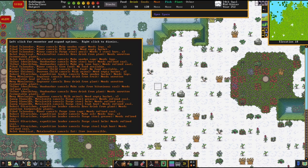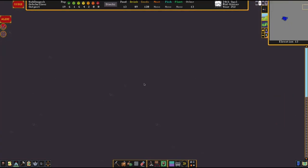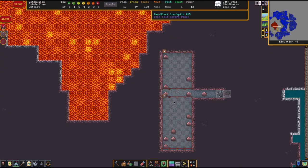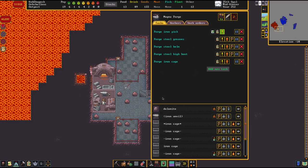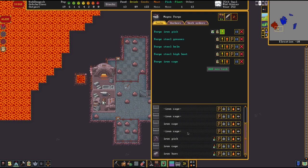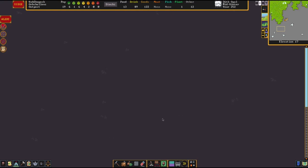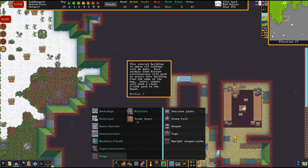We need steel bars - we need logs. These supply chains are bugged out, not happy. Let's see the magma forge - still not built. We can get an iron pick. We've got a bunch of iron cages apparently - so that means that one cage trap should be set if it's not already. There's a copper cage - I kind of wanted to put some more cage traps down.